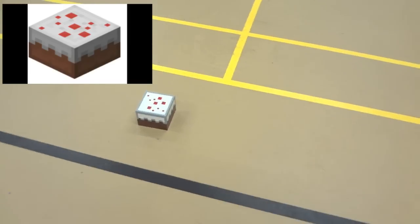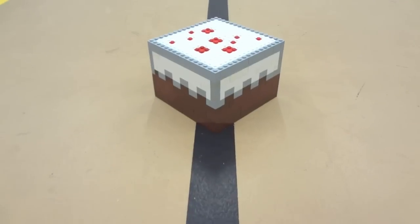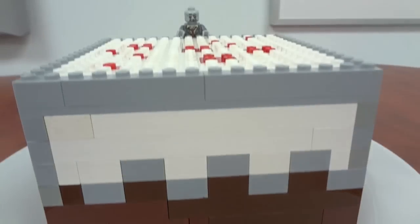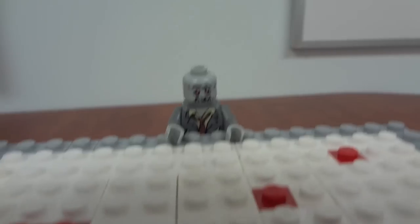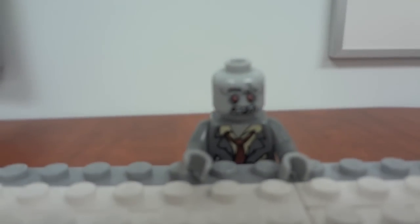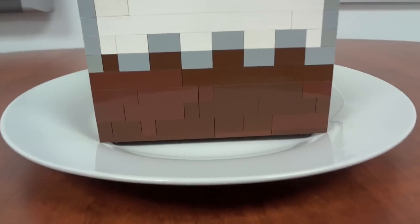It's got a plate and some utensils because it just looks so appetizing — I'd eat it. There's a screenshot of it; it's got those little red squares, the white, the grey, the brown. I'll go over sort of how to build it in a second, but here it is scaled to a minifigure, so it's pretty big.